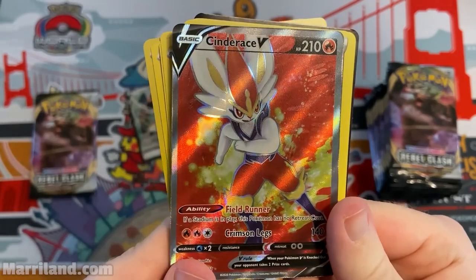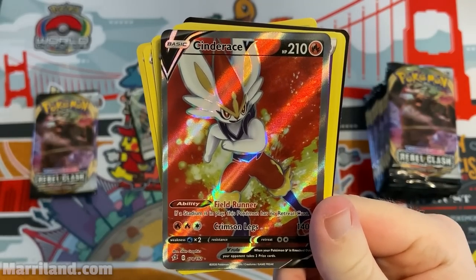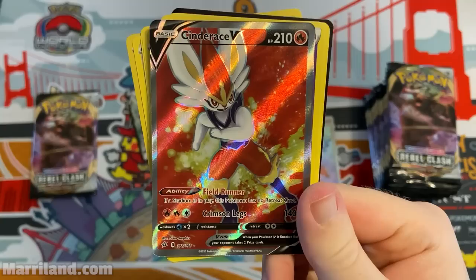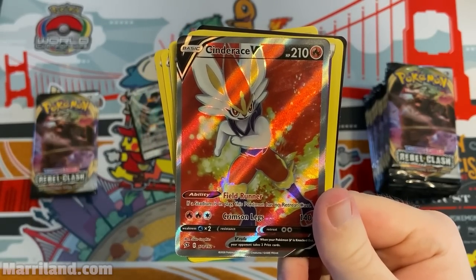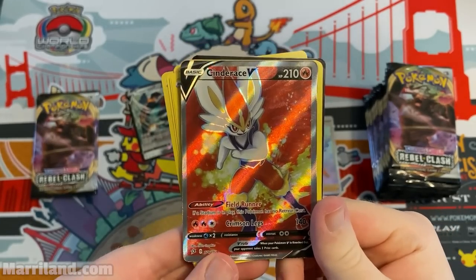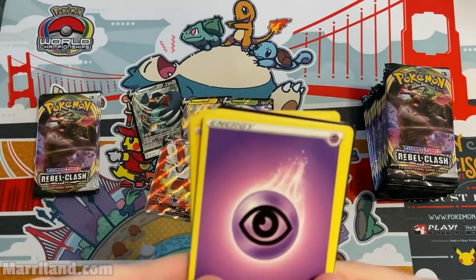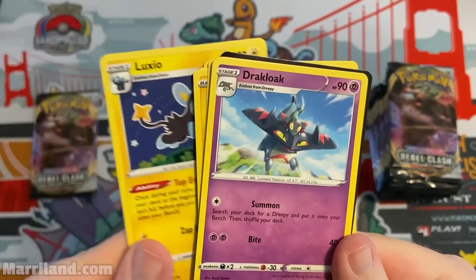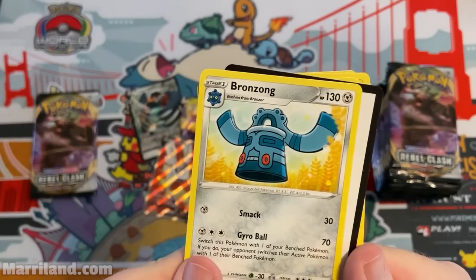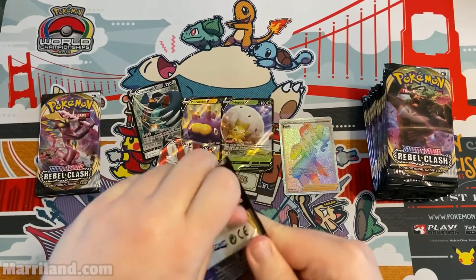Full Art Cinderace V — I pulled the normal version before but this is the full art. If a stadium's in play, this Pokemon has no retreat cost; Crimson Legs three for 140. No retreat cost is really handy since switching Pokemon around is important. Here's a code card — though it won't go live until after the set releases on May 1st.